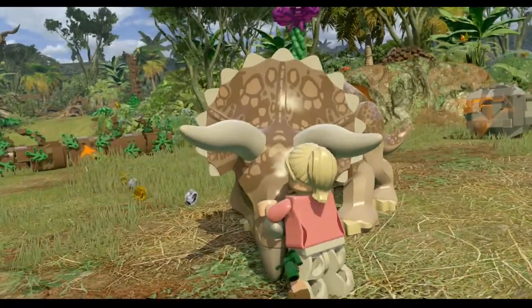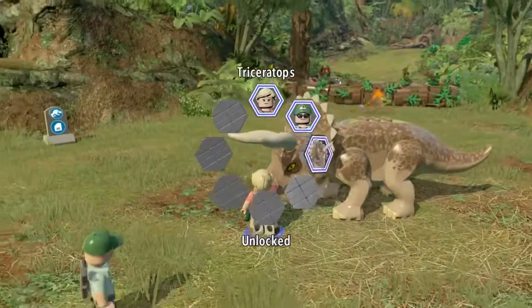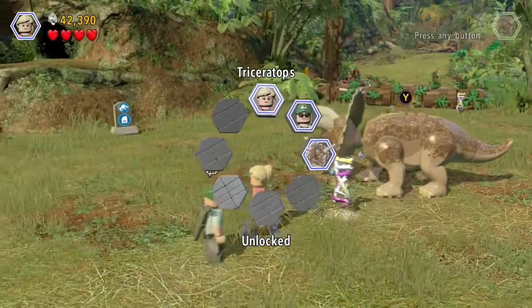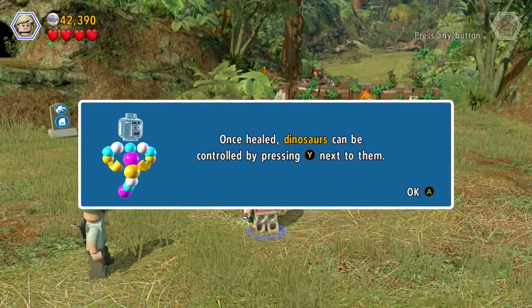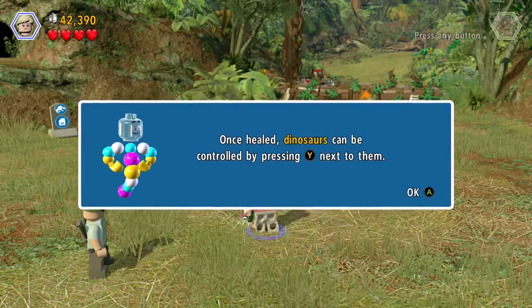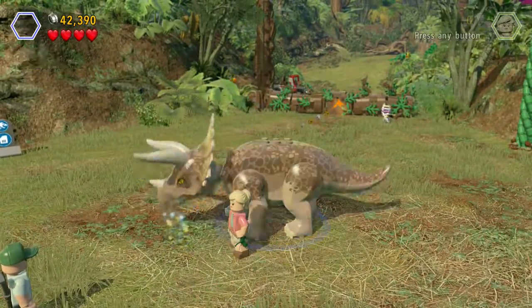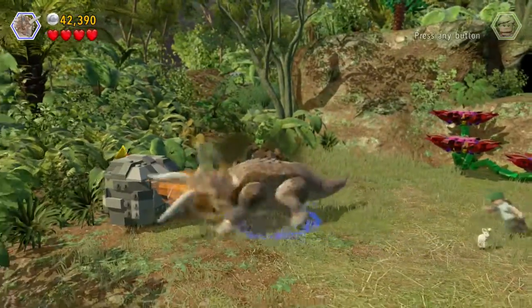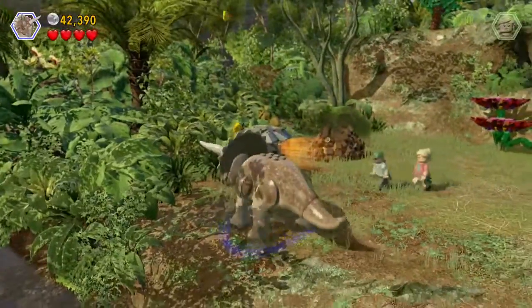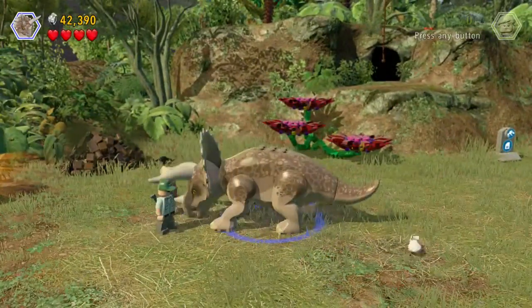Alright! So we healed the Triceratops, guys, and now we get to play as her. Once healed, dinosaurs can be controlled by pressing Y next to them. So we're gonna become the Triceratops, and here we go! Whoa, look at us go! I know we can smash through objects like this now. I think I gotta get a running start at it, though.